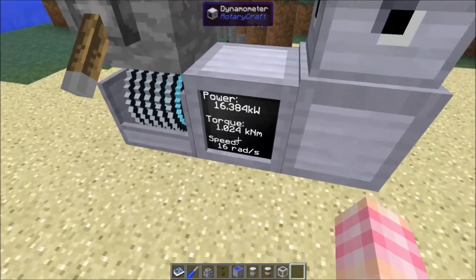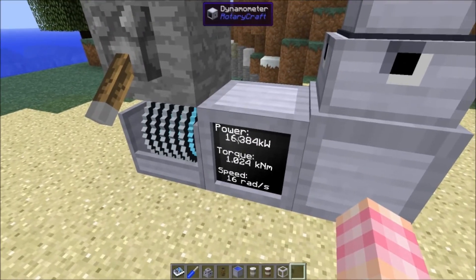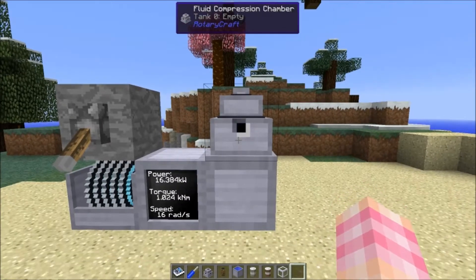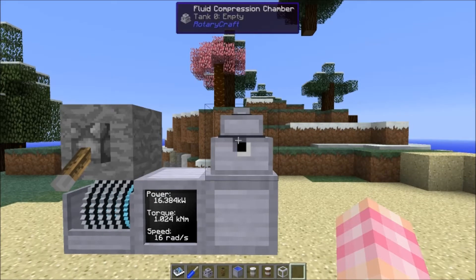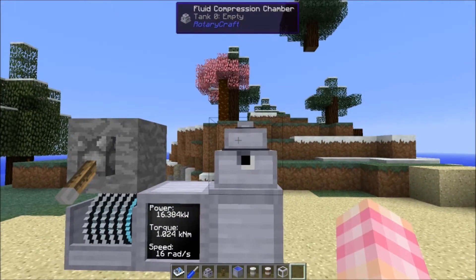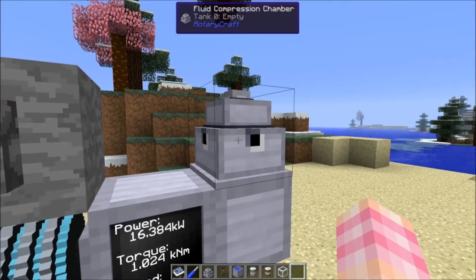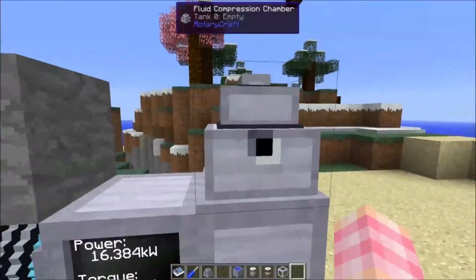It does have this minimum torque requirement, which comes out at 16 radians per second. So you can power this at a very basic level using a steam engine, although I wouldn't recommend it. The storage capacity of this compression chamber depends on how much power you're giving it. It can store up to 1 million buckets — not millibuckets, a million buckets of fluid. That is a lot of liquid storage in a single block; I think it's the highest liquid storage in a single block in the game.